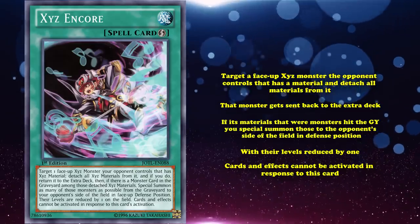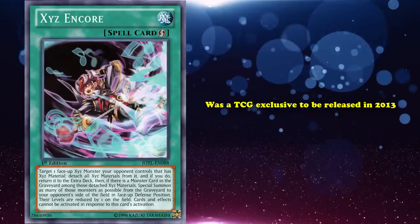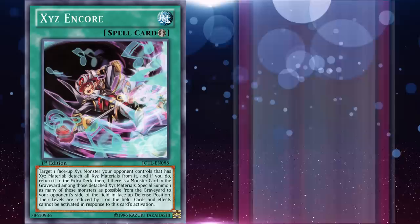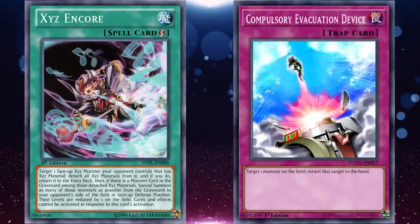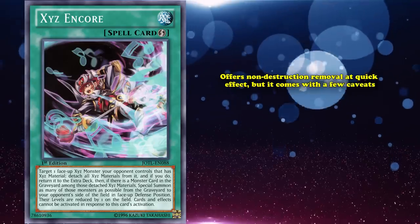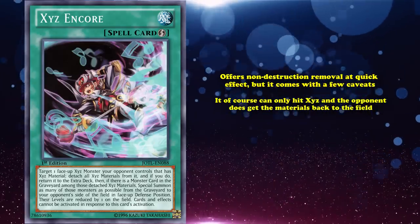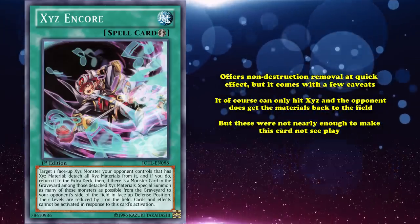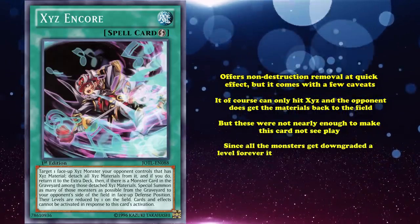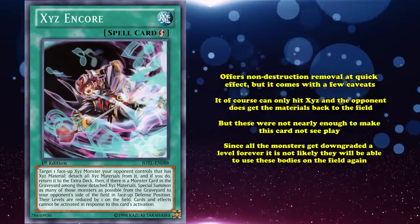Also, cards and effects cannot be activated in response to this card. Xyz Encore was yet another great TCG exclusive released in 2013, coming not long after the limitation of Compulsory Evacuation Device. Not unlike Compulse, this card offers non-destruction removal as a quick effect, but it can only hit Xyz, and your opponent does get the materials back to the field. These caveats weren't nearly enough to make this card not see play, since all the monsters get downgraded a level forever, making it unlikely they will be able to use those bodies on the field again — turning them into empty advantage.